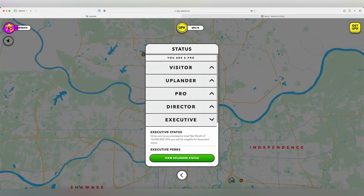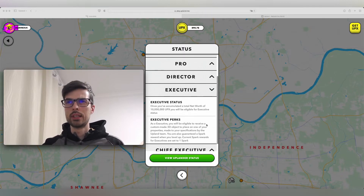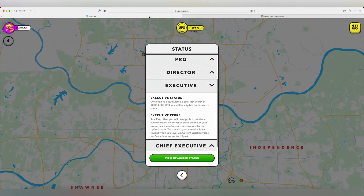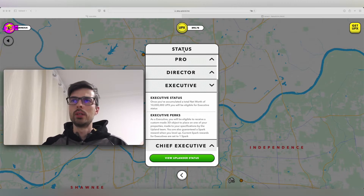The next level is Executive, reached at 10,000,000 UPX — or 10,000 USD net worth. As an Executive, you receive a custom-made 3D model and are guaranteed 1 spark as a reward. During Spark Week, leveling from Director to Executive gives you 1 plus 1.2, totaling 2.2 sparks. That's a significant milestone requiring 10,000,000 UPX in net worth.